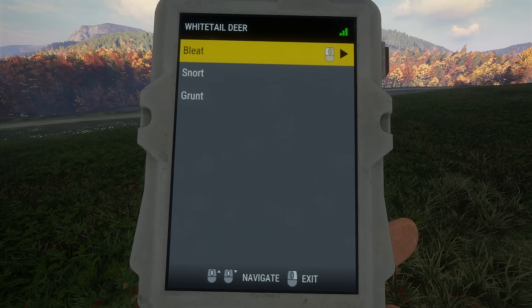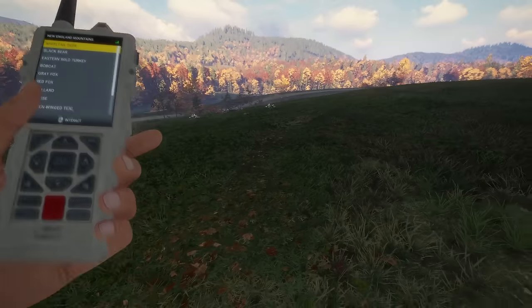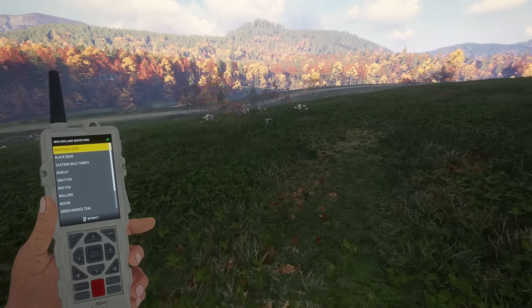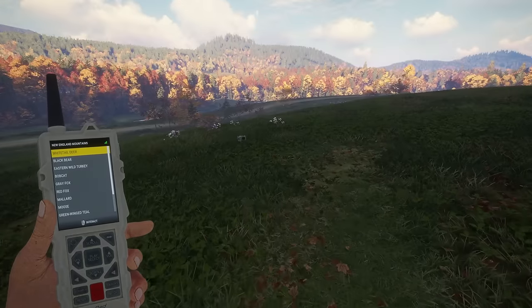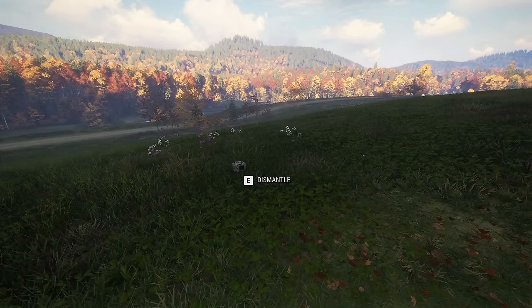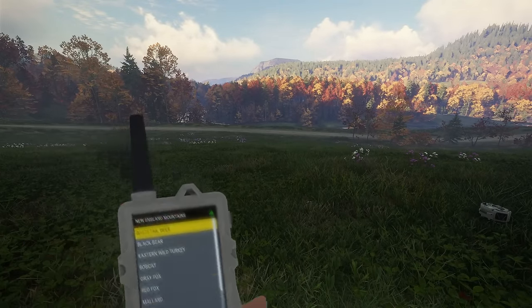We want to do deer bleat. There we go. So it's just going to keep doing it. This is kind of annoying — how do I stop this? Essentially that's just going to keep going until we call in something, which is really cool. We can go through every single species on this map here, and I think it only shows you the ones that are on the map.